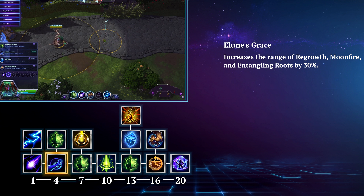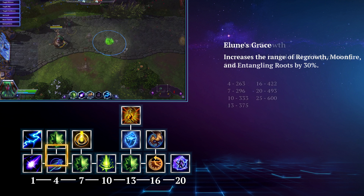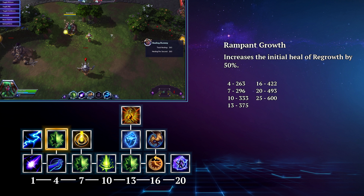Continuing with the theme of choice, at level 4 you have another one. This choice mostly comes down to personal preference. Your first option is Elune's Grace. This increases the range of Regrowth, Moonfire, and Entangling Roots by 30%, which will allow you to support your team from a much safer distance. Your other choice is Rampant Growth. This increases the initial heal of Regrowth by 50%. The extra healing this provides could be the difference between saving an ally's life, but don't expect it to help versus burst damage.